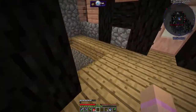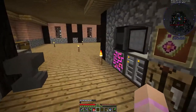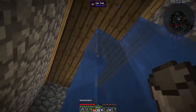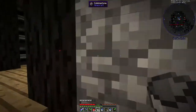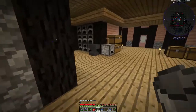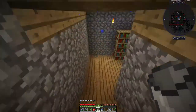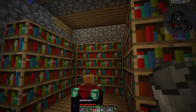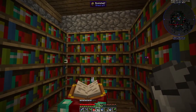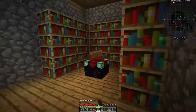So we got a basement — actually, we got a flooded basement. Let's sort this out. There we go, we kill all the new fish. We got a basement down here with my enchanting table — top of the range again, full upgrade with the enchanting table and all the bookshelves. So that is all good.